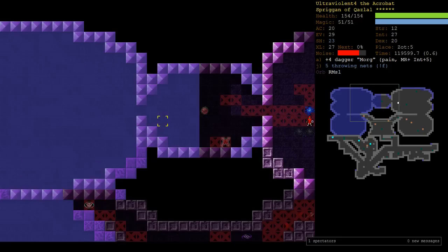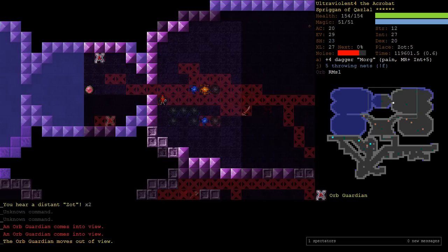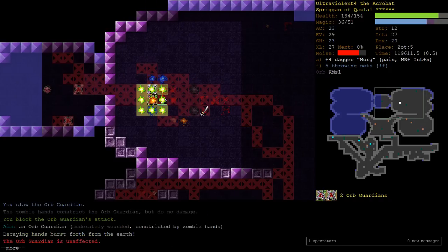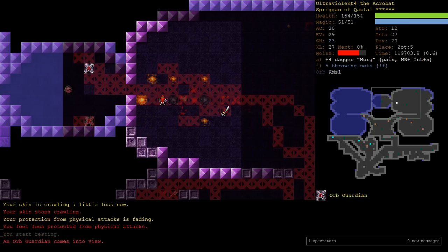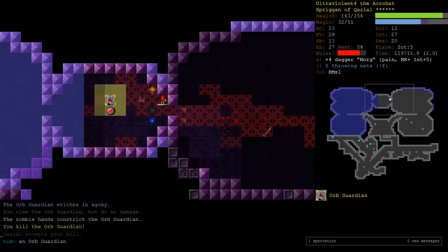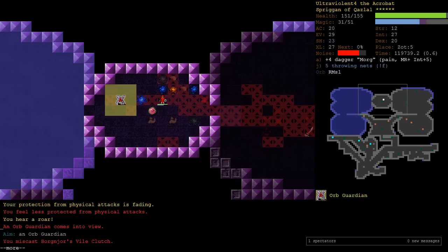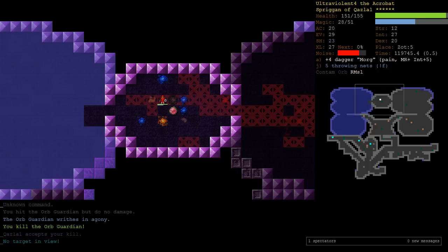What we could do is just use our Spriggan speed to run. But I really like the safety of teleporting out - since I've done that, I've never had a sketchy Zot 5 escape that I can remember. We've already shown we can very handily fight Orbs of Fire. Whatever is in here is probably not going to be worse than potentially meeting Panlords and Fiends and stuff while we're trapped in here. Our Invocations is 18 - I'm going to stop there.